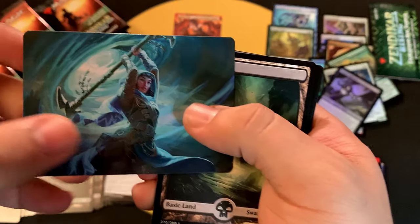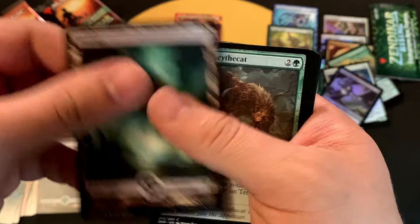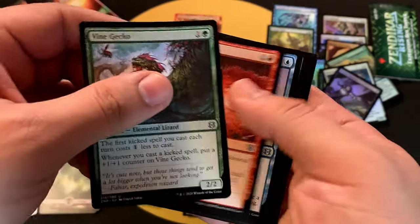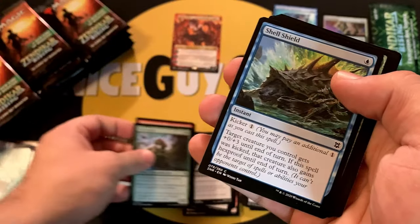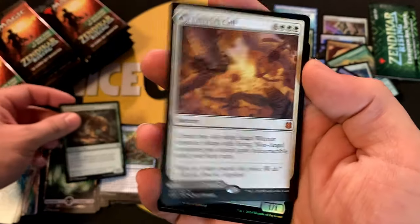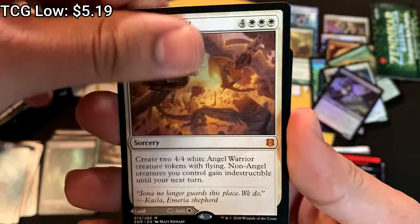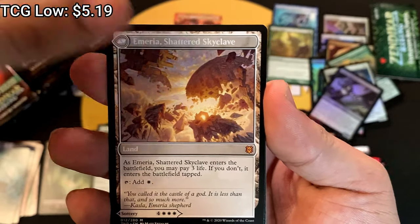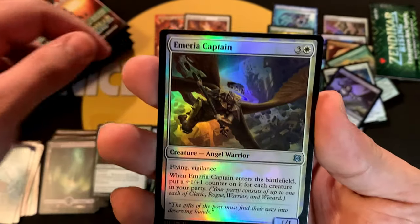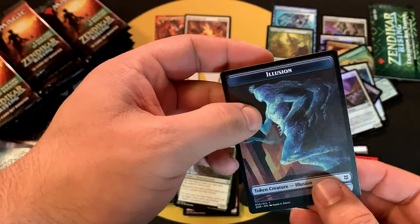Still no Seagate Stormcaller, still no signature cards. Swamp, some commons, and our second mythic: Emeria's Call / Emeria, Shattered Skyclave — very nice! Mythic number two, and Emeria's Captain for the foil, followed by an Illusion token.